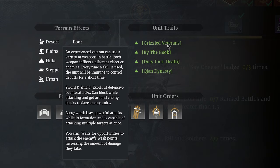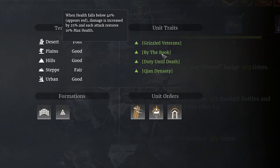Sword and Shield: this weapon can block while attacking, and can ignore enemy blocks to daze enemies. Longsword: this weapon deals lots of damage, and can hit multiple enemies in a single swing. Polearm: this debuffs enemies to make them take more damage, and has the longest reach. By the Book is a special trait that triggers when a Greyhair falls below 40% health, or when their health bar turns red.